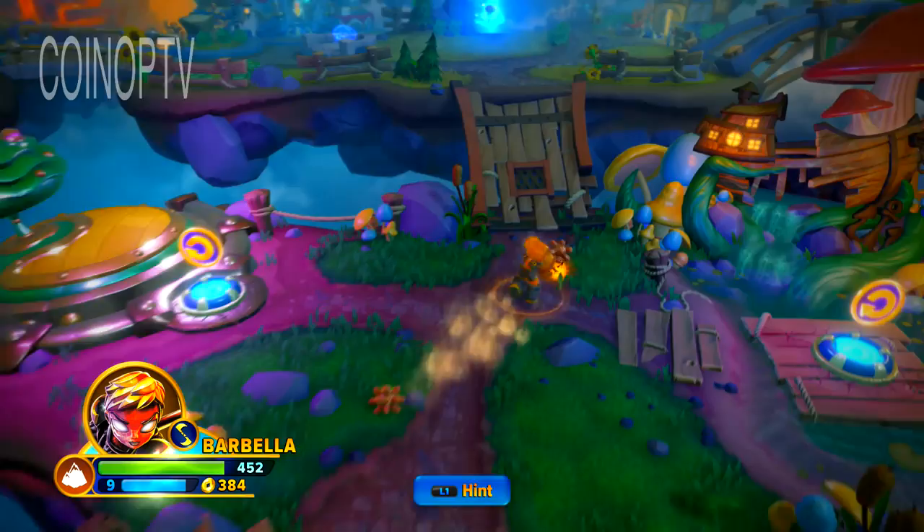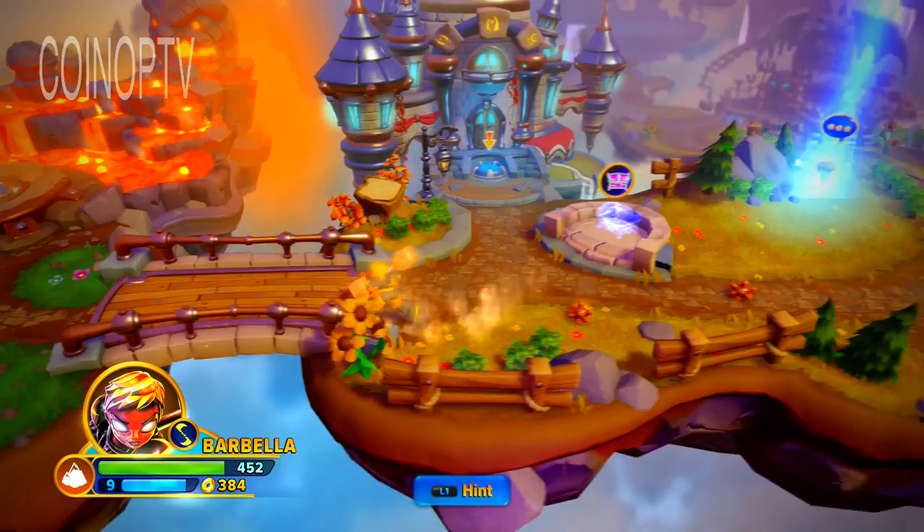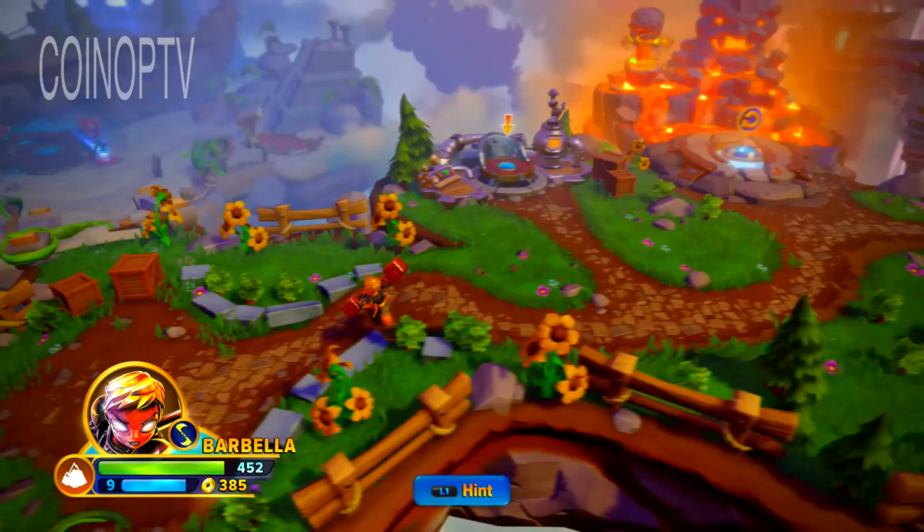We gotta find some villains to fight here. Usually there's like one of those guys just laying around down there. I think I took him out in the last Skylanders 101 that I did. So let's go over to this area and see if there's a villain just creeping about.